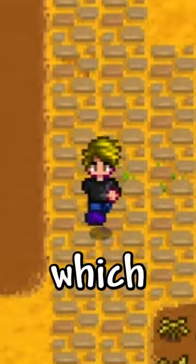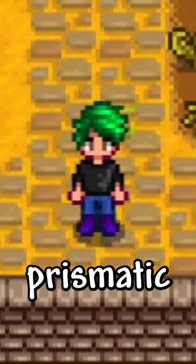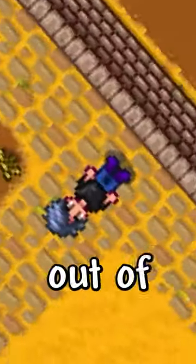You then have the Magic Hair Gel, which makes your hair shimmer with all the colors of the prismatic shard. This is by far the coolest one out of the trinkets.